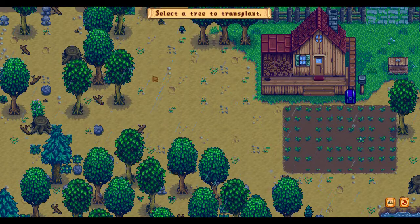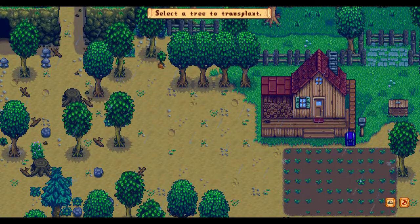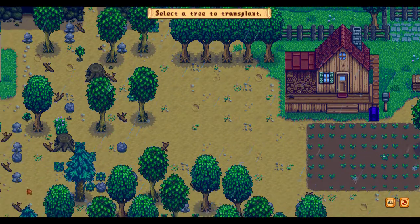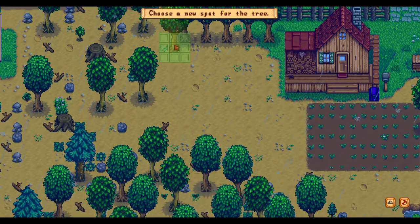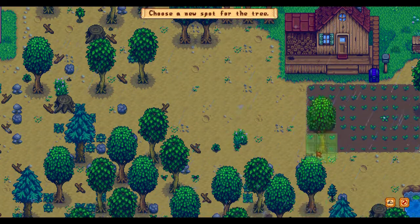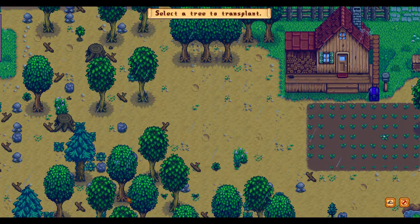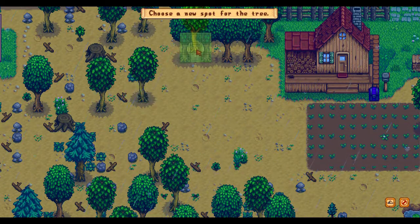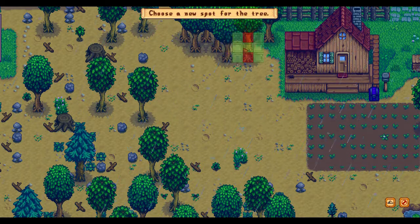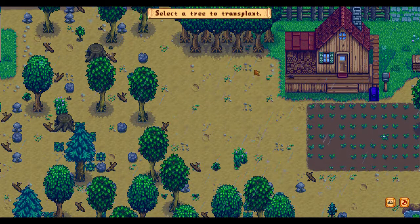Let's just put all of my oak trees next to each other, because I want to get — Tree Tappers on them. And then hook them all together with Automate so that I can easily get all the sap. They just can't be directly adjacent to each other.